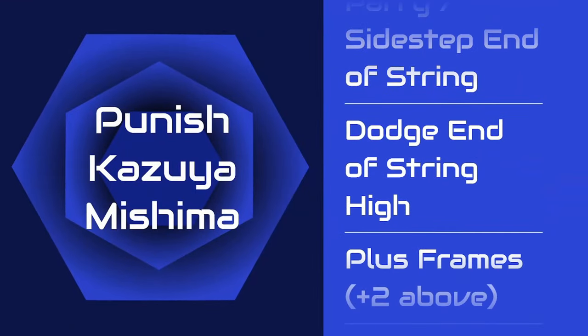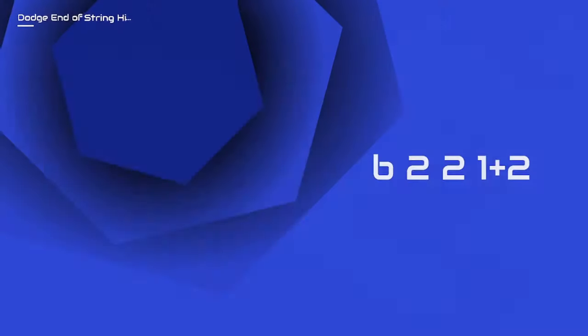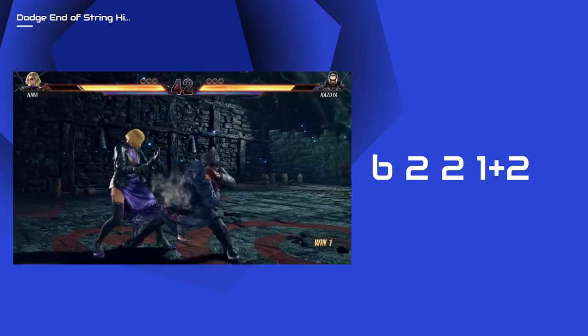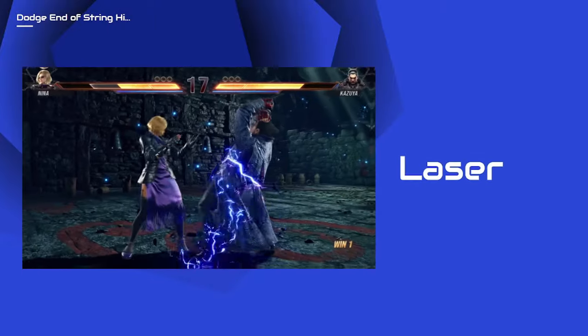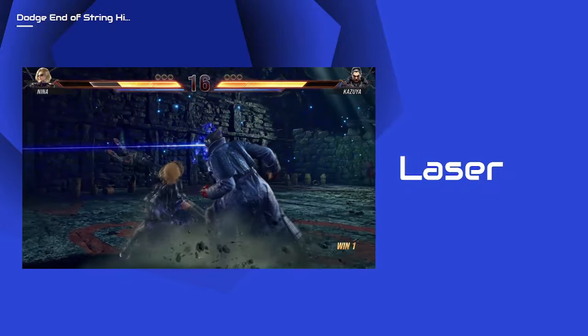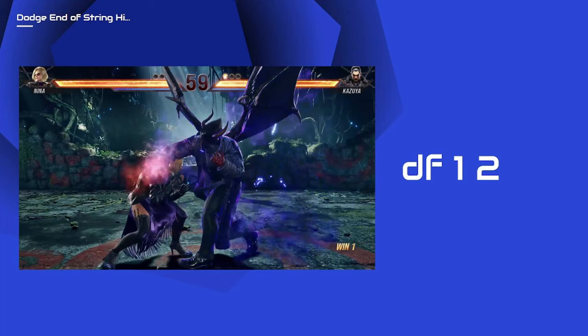We now move on to dodge end of string high. These are just strings that have highs at the middle or the end of the string that you can crouch to and punish accordingly. Kazuya's laser has a lightning animation — you can block, or you can run at him and crouch to dodge and punish accordingly. For this one, do not use a rising launcher as your punisher as the recovery time of this move is fast.